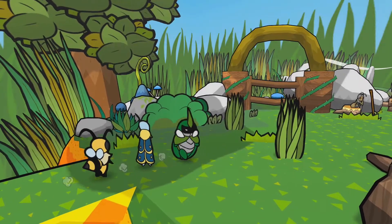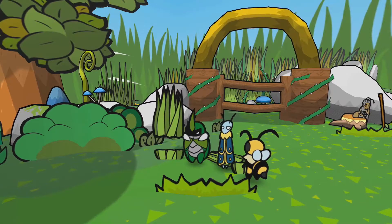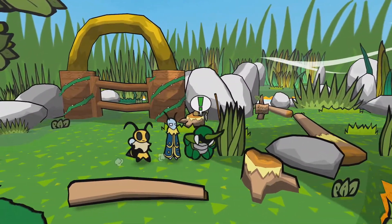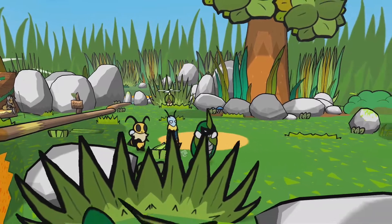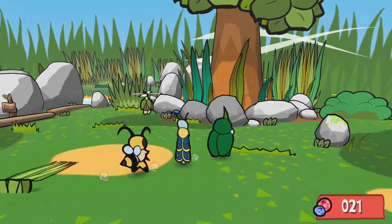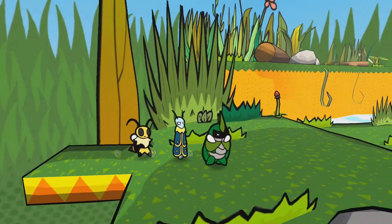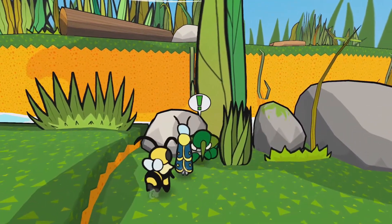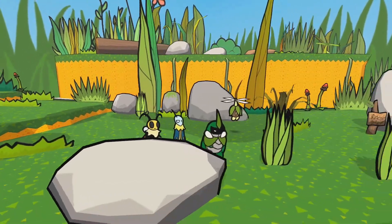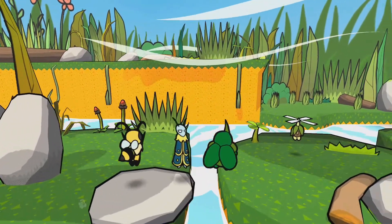Welcome back everyone to another exciting episode of Let's Play Bug Fables: The Everlasting Sapling. I'm your host Mr. Gazillion, and in the last episode we helped out Levi deal with a problem with Scarlet — Scarlet being a baddie — so we did that. And it cost us quite a bit. It cost us two upgraded honeys, our leaf salad, an aphid egg, and all this stuff. It cost us a lot.